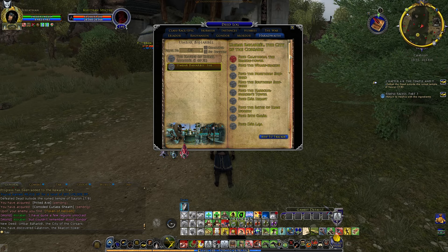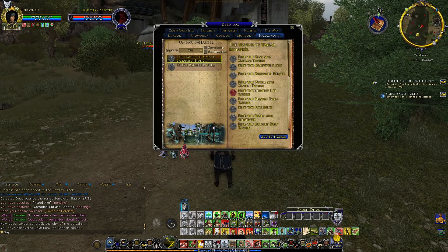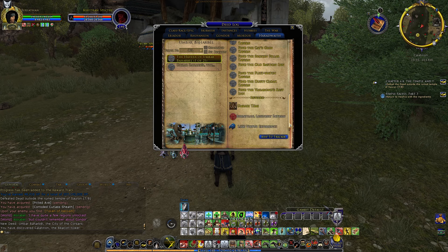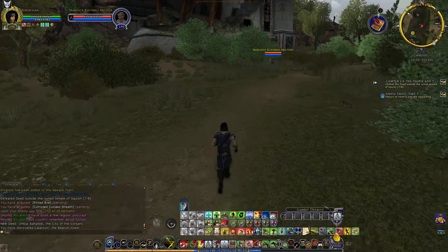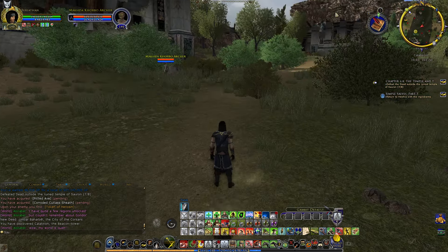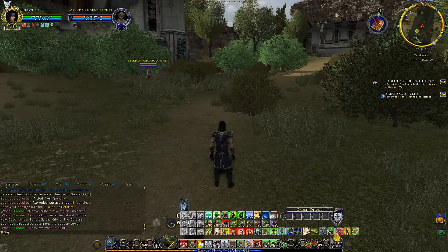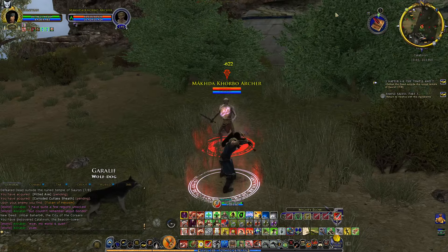Umbar Baharvel, the city of Corsairs. Calatirion — Beacon Tower of Elendil. So this is the Anthos part of the city, is that what it is? Because we already have these Havens of Umbar Baharvel that seem to be just the taverns inside the city. 21 taverns — that tells you how big of a city this would be. Because I think Minas Tirith has like 10? 15? Certainly not 21.